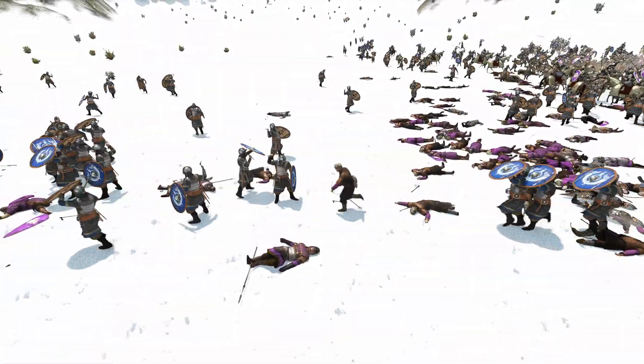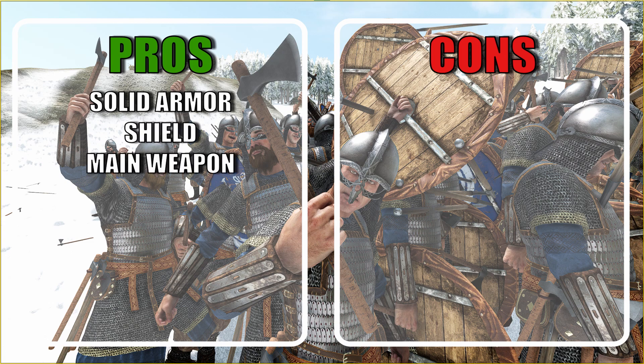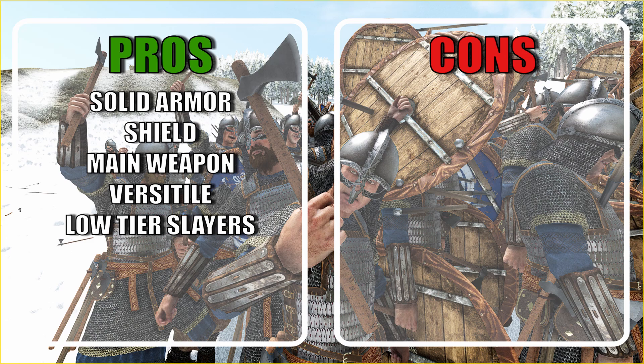Now let's go ahead and list the pros and cons. Despite the armor of this unit being below average for infantry, the values of 48 and 50 are still pretty high for a tier 5 unit. The shield might be short but it does the job more than well because of the archer AI. The main weapon is very good. The six axes will add that versatility upside just in case we need it, but they are nothing exceptional. They are very good at killing low tiers, their melee performance is very good, and they are the third best at dealing with tier 5 units. And they are good in sieges.